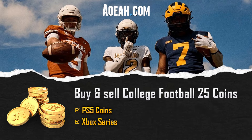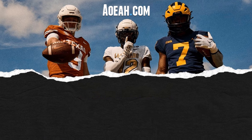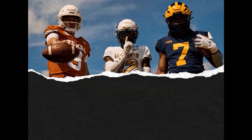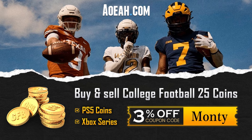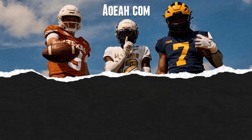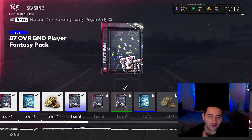If you guys are looking to buy or sell your College Football 25 Ultimate Team coins, go over to aoeah.com — they do all your coin business on there. Using code MONTY will get you three percent off your order.